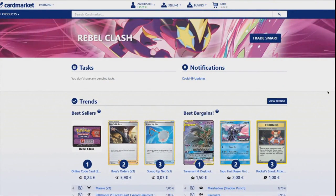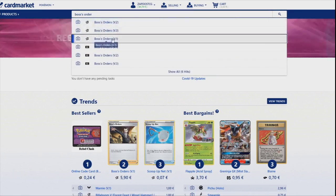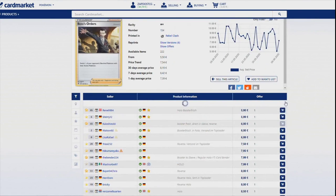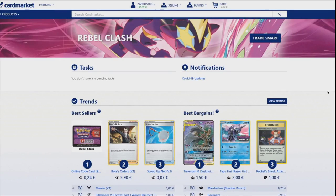If you're from Europe, be sure to check out Cardmarket.com. This is the best place for you to get physical cards. You can buy cards from people all across Europe as well as sell cards yourself. It's the best platform for buying and selling physical cards in Europe and I personally use it every single day, so check out Cardmarket.com.